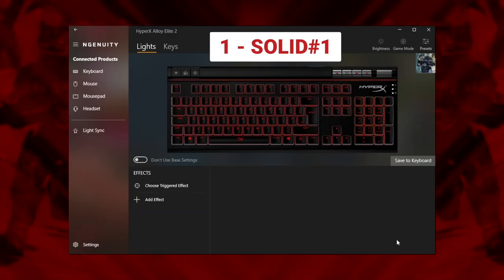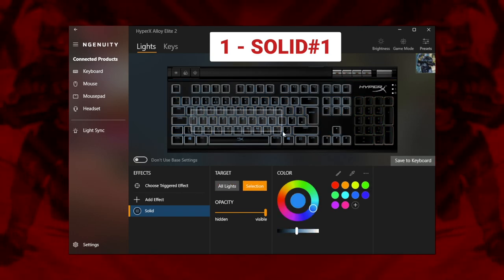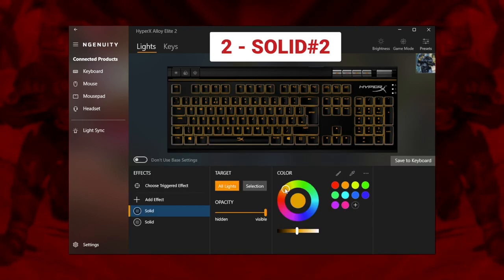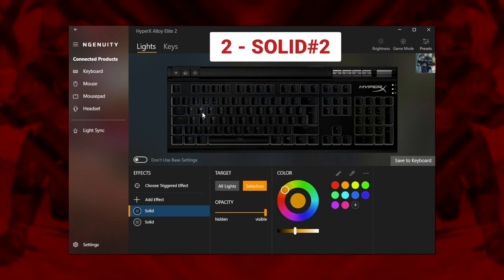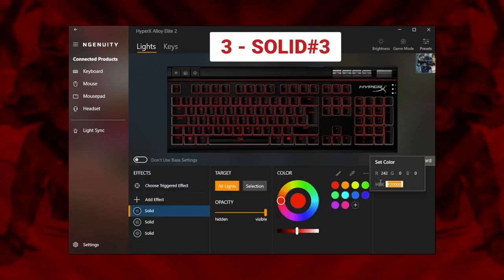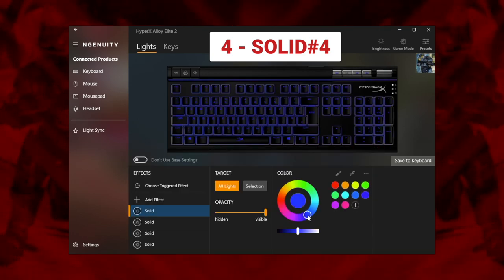We've started by covering everything but the central keys in the same blue as before. This time, drop the opacity down to just 20 to keep this muted and in the background. Next up, we've applied Newcastle's yellow to WASD, the spacebar, and control for those all-important knee slides. We've then picked out several valuable keys to highlight in a full opacity blue layer: E for interact, R for reload, G for grenade, and V for melee. Our ability keys, Q and Z, are given a deeper blue to distinguish them.